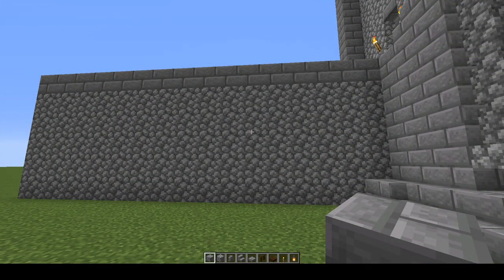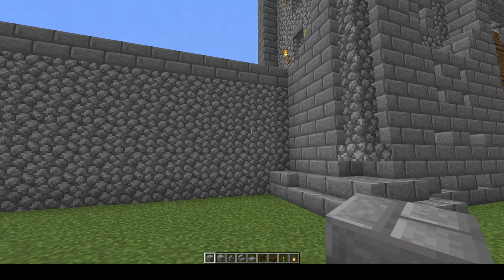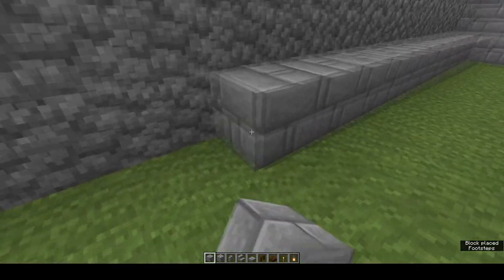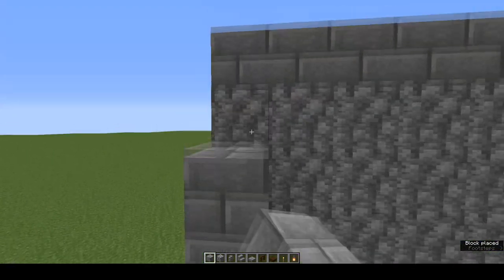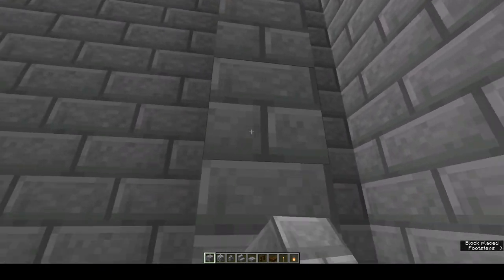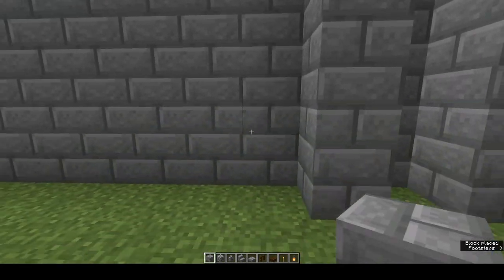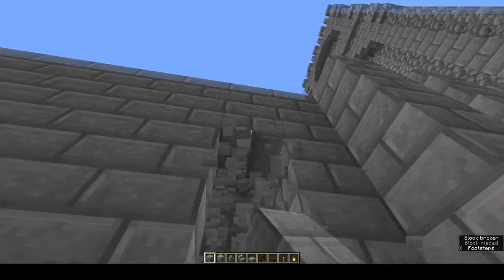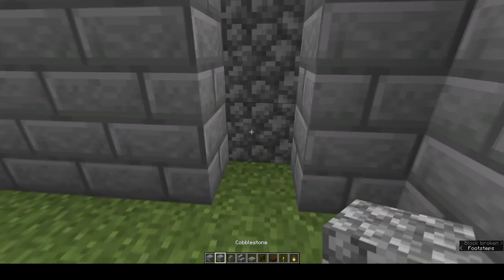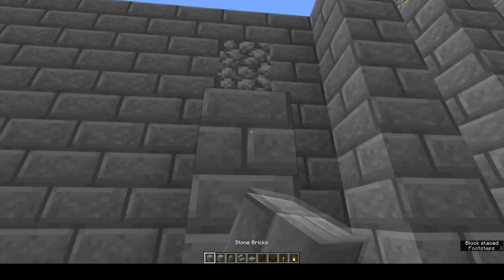The front and back of this wall are slightly different to each other, so we'll start with the front. As usual, it's a repeating pattern. Stone brick all the way along to a height of six, and now every second block we're going to put another column of six. Now these bricks behind, with the exception of the top one, won't actually be seen. So if you want to substitute cobble for those rather than dressed stone, go ahead.